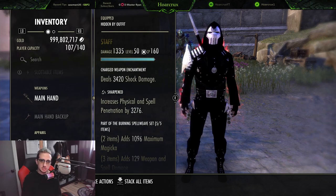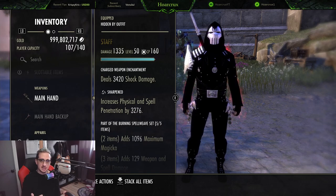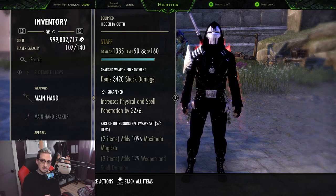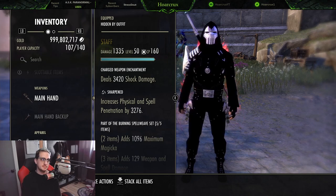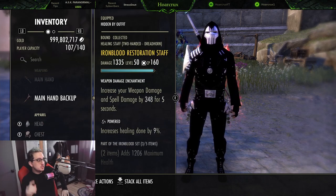We're running a sharpened trait on the front bar with a shock damage glyph so we can get the Concussed status effect, which applies Minor Vulnerability — increasing your damage by 5% against the target you are focusing.